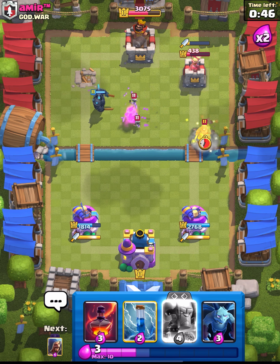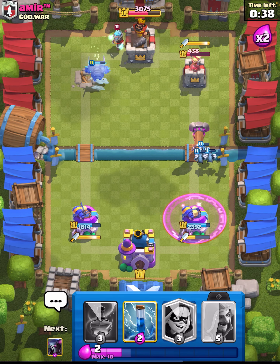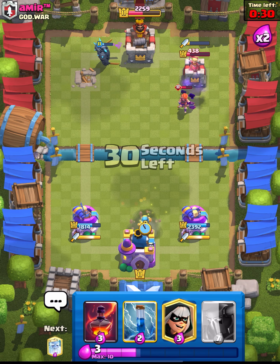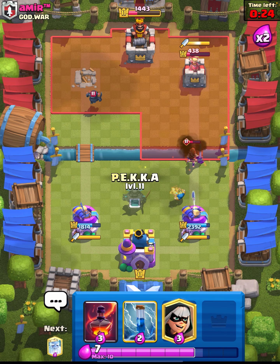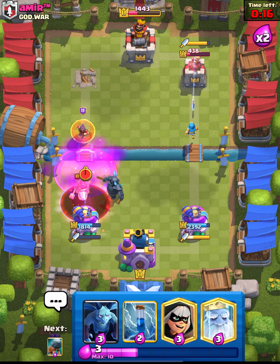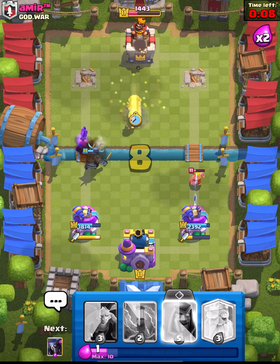We're just going to push in and hopefully pick up the three crown. We probably should have gone Void — that would have been the smarter play. We push in with the Battle Ram in front of the minions for a pretty big attack on the right side. He goes Mini Pekka — oh they defended it. That was a Valkyrie, I didn't even realize. We push the big Pekka on the left side, go for the Void on the Hog, no damage taken. We take that left tower.